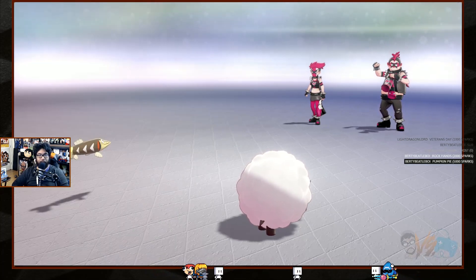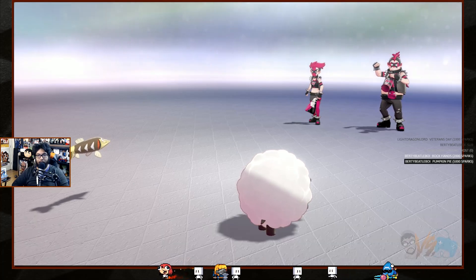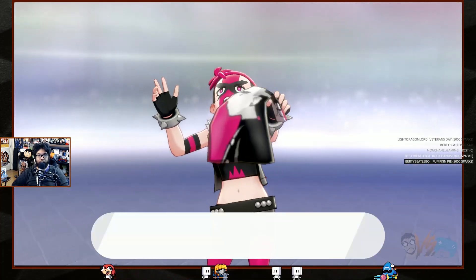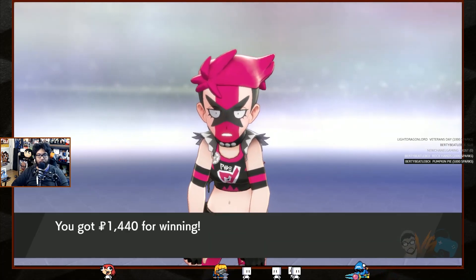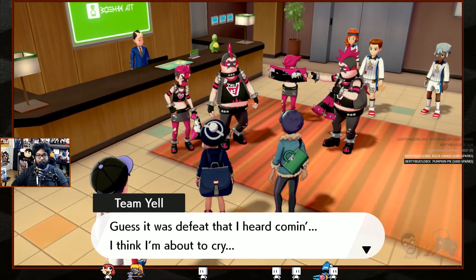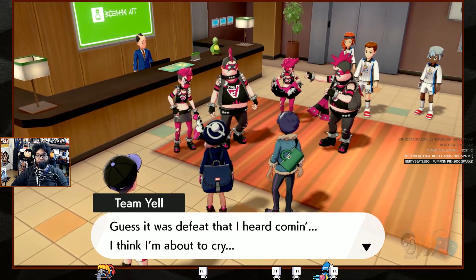Hit him with the physical attack — Waterfall! So glad we learned that move. Defeated the yell grunts! 1440 — 720 but doubled. I get it.